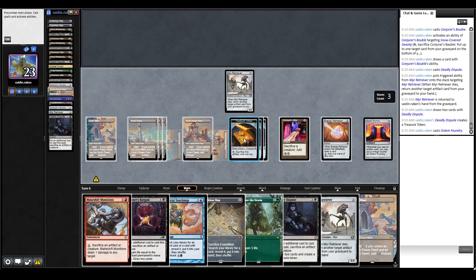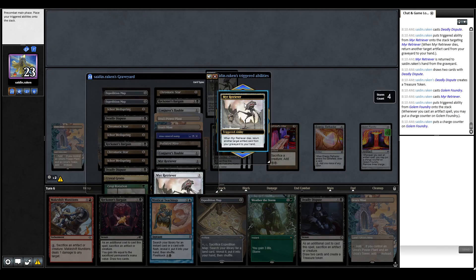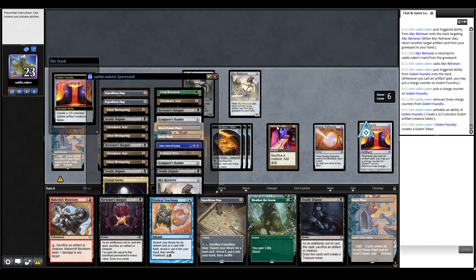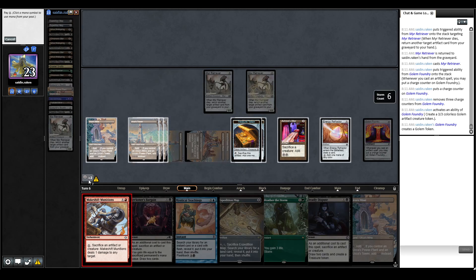Let's show you generating mana. We have the Golem Foundry in play. We're going to cast the Retriever, then sacrifice the Retriever, get back a Retriever, sacrifice again for Retriever, play another one. Now we have a Golem — play the Golem and sacrifice it. We haven't done anything but loop, and now we have plus 2 mana. Once you have enough mana, you can generate infinite mana with Golem Foundry, play Makeshift Munitions, and continuously shoot your opponent with Mere Retriever. This is much easier in paper — you can just say I have this, and you win.